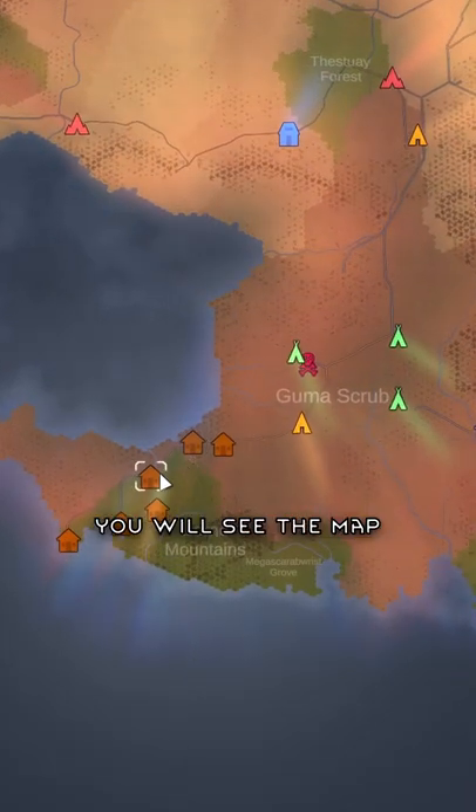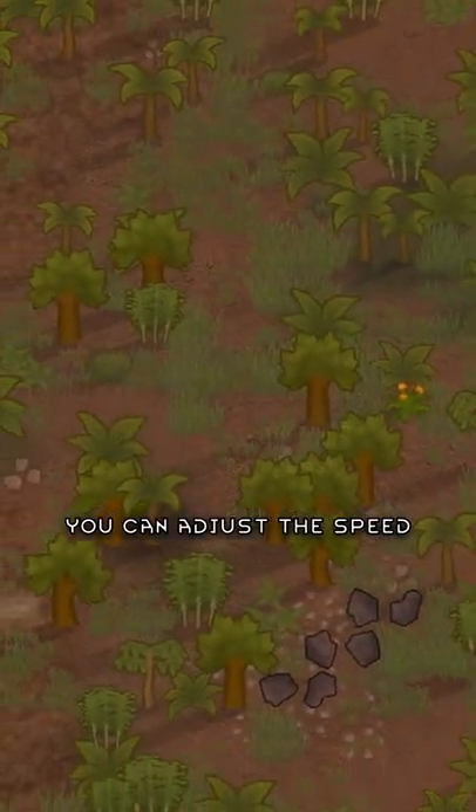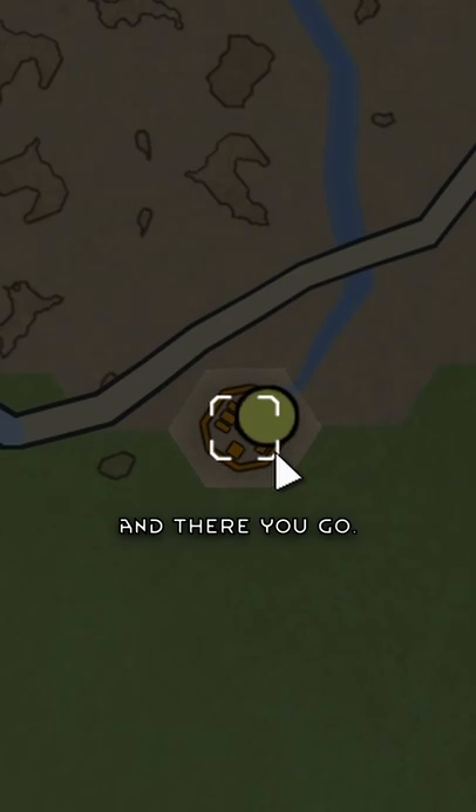When you press join, you will see the map and here are all the players. Create a character. You can adjust the speed and pause the game, as it is not really in real time. And there you go.